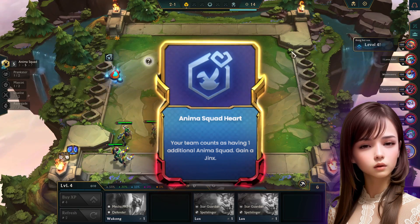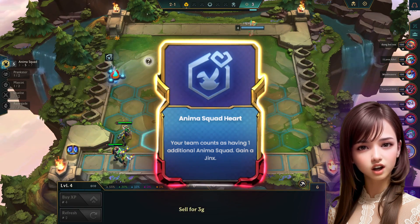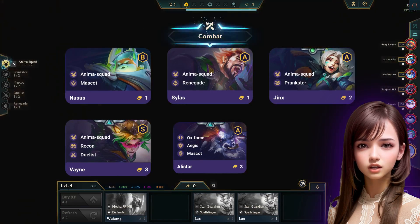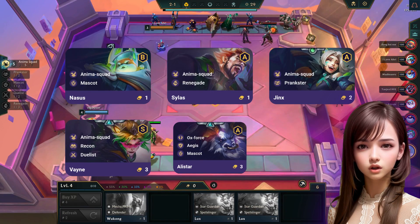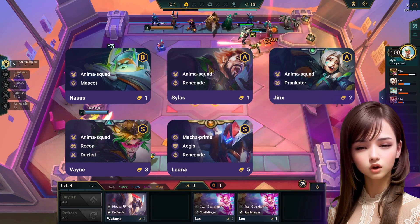Anima Squad Heart is the first augment used. This gives us an additional Anima Squad count as well as a Jinx. Use Nasus, Silas, Jinx, Vayne, and Olistar in the early stages of the game. Later on, you can swap Olistar for Leon.